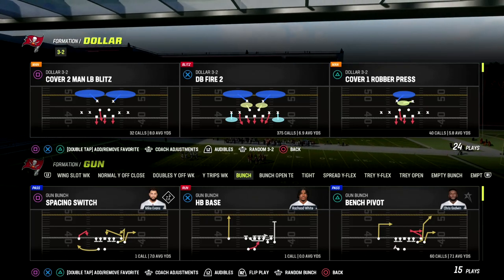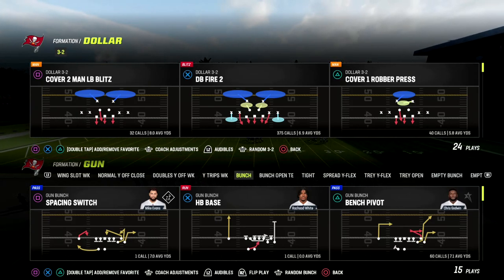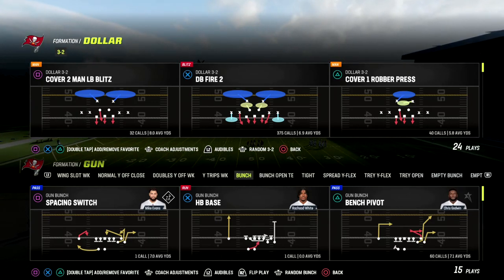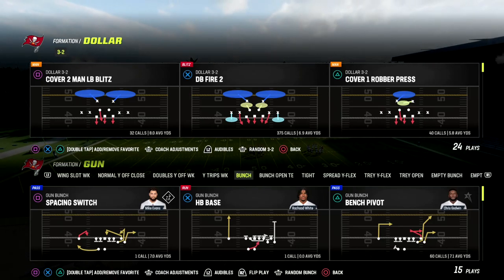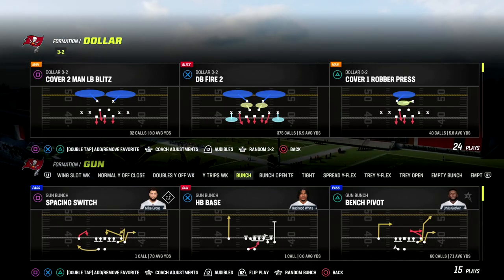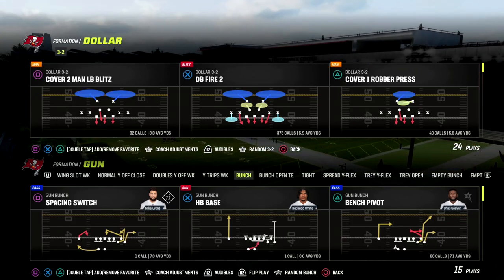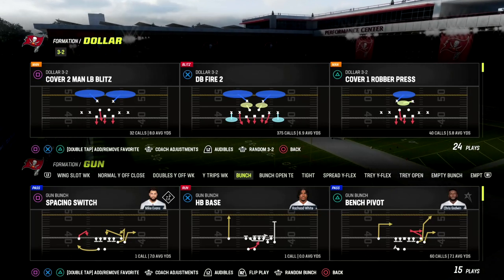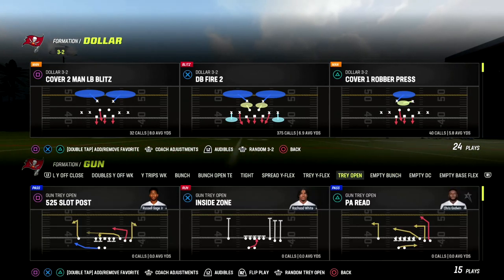If you're new to the channel make sure you hit the sub button. Also, if you want to learn how I run the bunch offense make sure you join our Patreon — that's where you get access to all of my Madden 23 offensive and defensive ebooks. Today we're taking a look at the Washington playbook, which is a very valuable playbook because it combines bunch tight and bunch open tight end, which are three really hard formations to defend. And actually this empty bunch I think is a lot better than most people think.